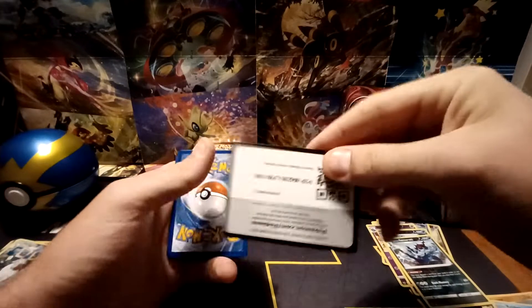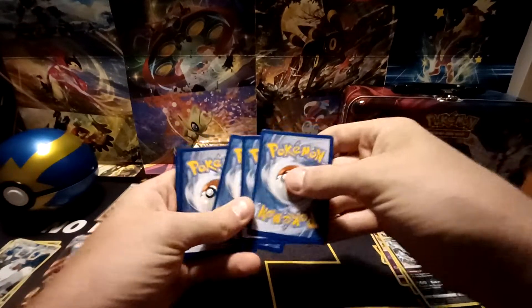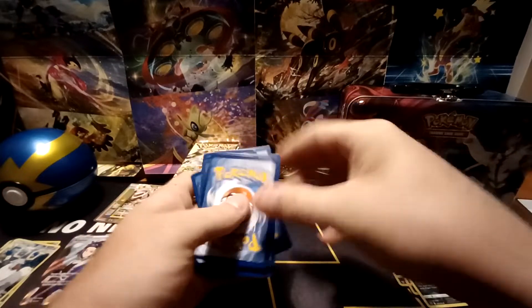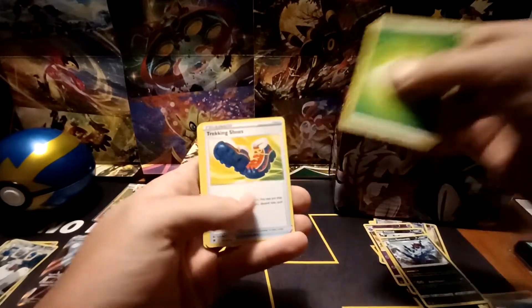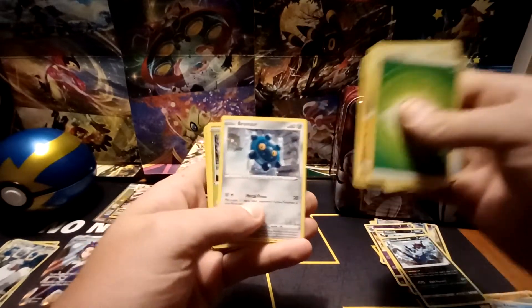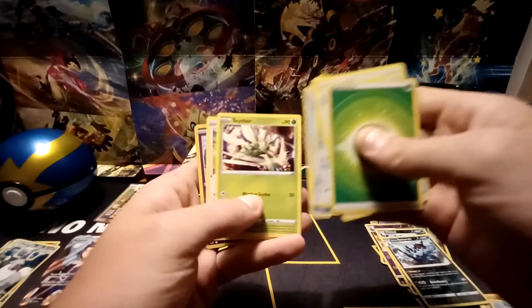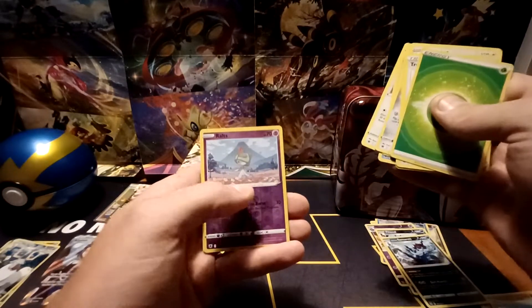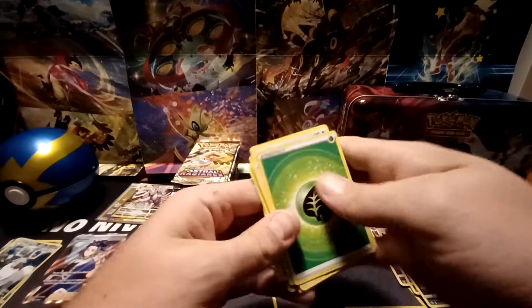After this, I'm going to open up the three tins released today with Samurott, Decidueye, and Typhlosion promo cards in them. Grass-type energy, Trekking Shoes, Ursaring, Cranidos, Bronzor, Rowlet, Oshawott, Scyther, Stantler, Reverse Hollow of Ralts, and the rare — a Hisuian Avalugg non-holo.